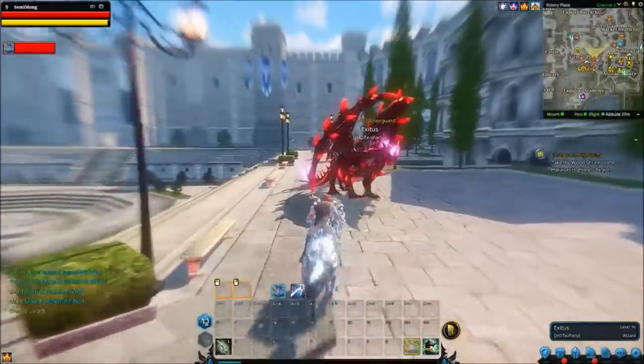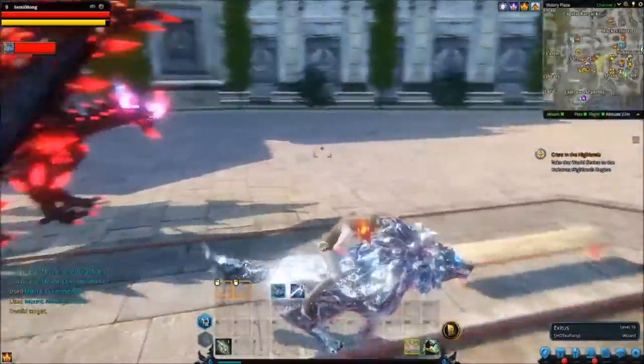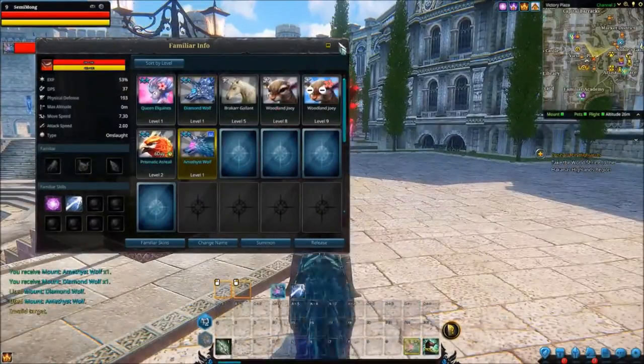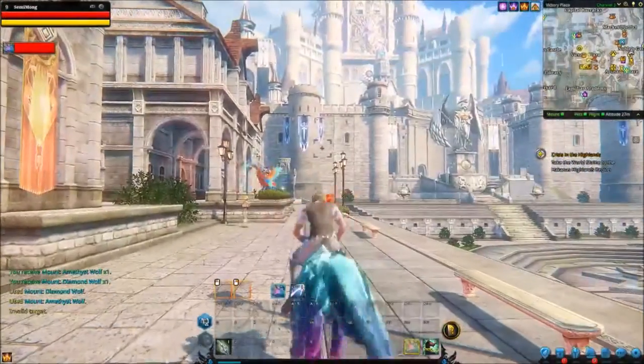This is the mount you get with the legendary heroic founders pack, so the £65 one. Look at that cool dragon — could have got that, but no. I'm happy with my diamond wolves. Let's take one more look at the amethyst wolf here — yeah, this is the guy with the purple legs. I'm pretty sure I prefer the amethyst wolf. For sure.